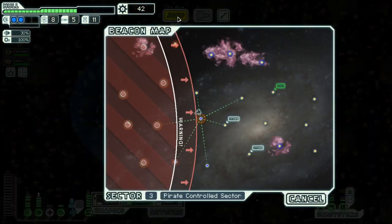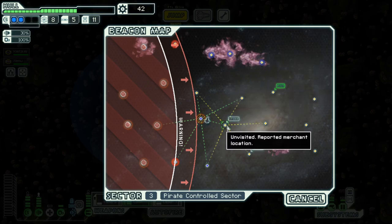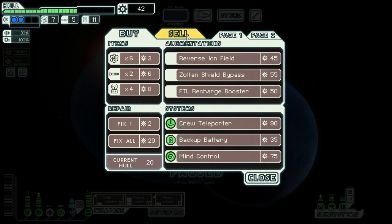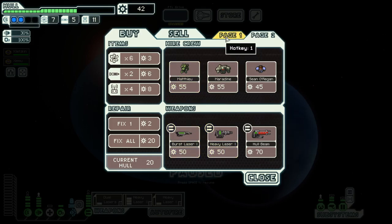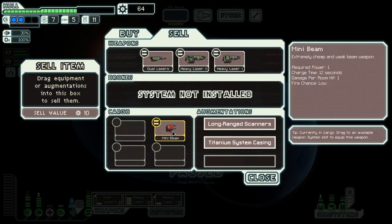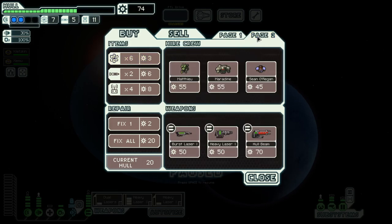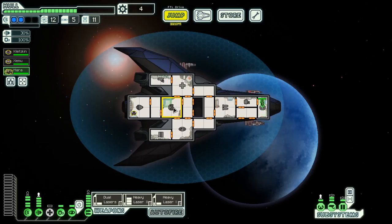More scrap. Let's go to that store, then up and over through the nebula. What do we have on the second page? Burst laser for 50. I think weapon-wise we are okay for now. We can sell this one and that one. We could do with a crew member and a bit of fuel, so you can go on shields.